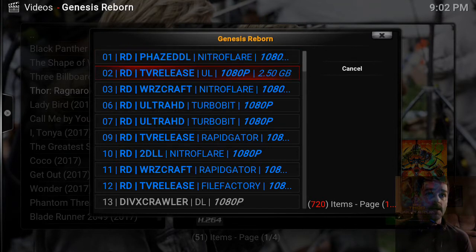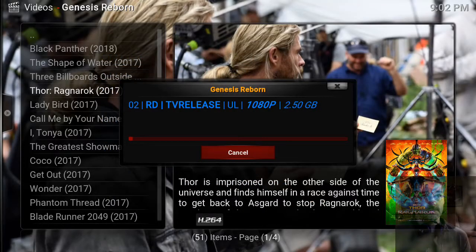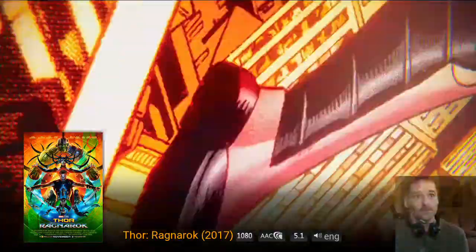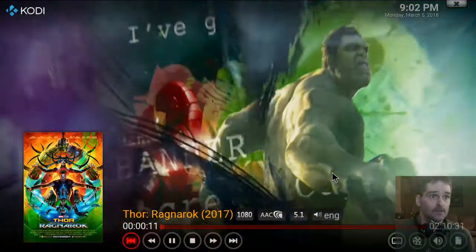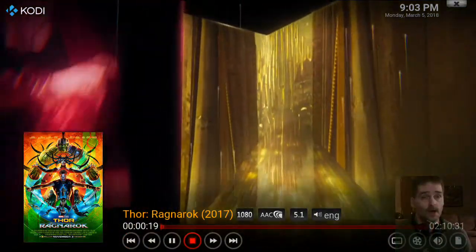17.80 gigabyte — now thank you. Let's go down the list a little bit. That says two and a half gigabytes, we'll see if that works. And another thing on Real-Debrid — you see that 5.1 sound? On your free ones you'll usually just get two-channel sound. You get more options, more choices.